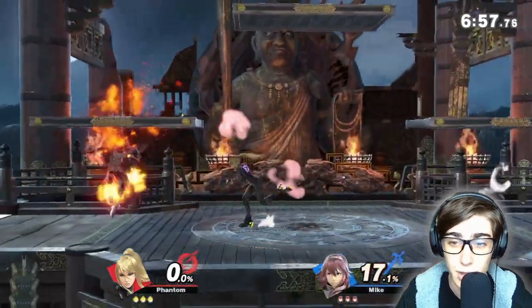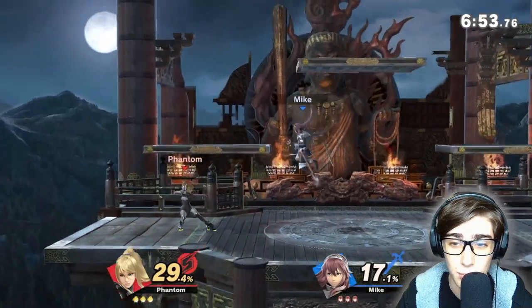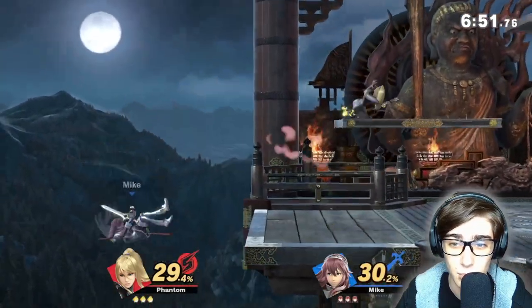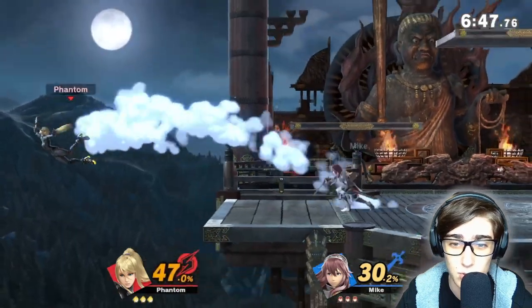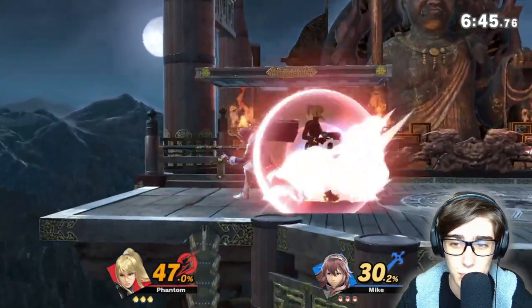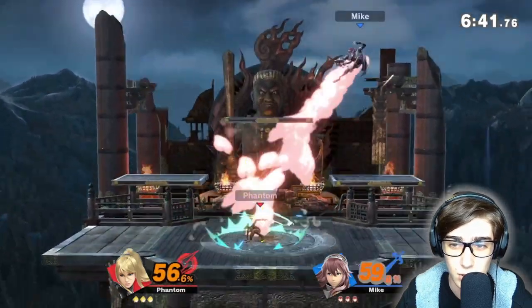So I'm going to show off her moves. That is her Plasma Whip — side B — and also her Tether Grab. You can throw him off stage just like that. That's her Paralyzer, same with her Down Smash called the Slant Paralyzer — similar thing. Up tilt: two hits and very good.